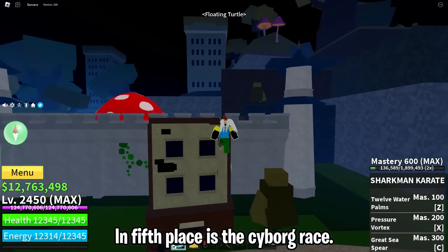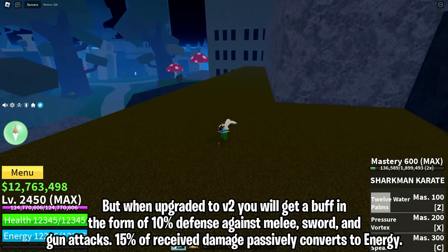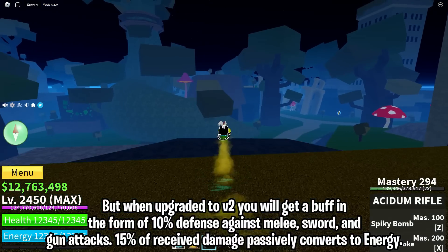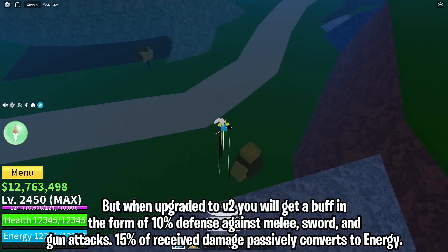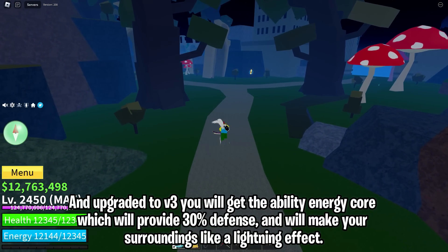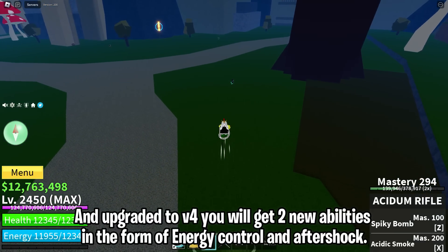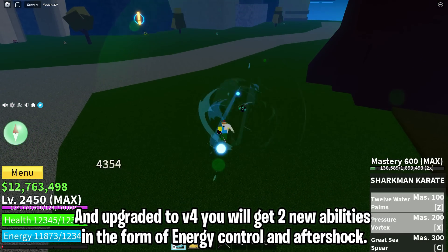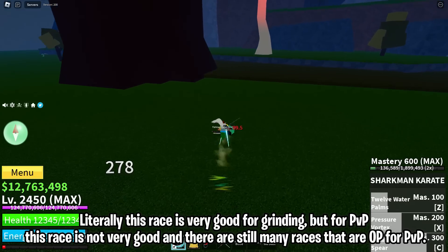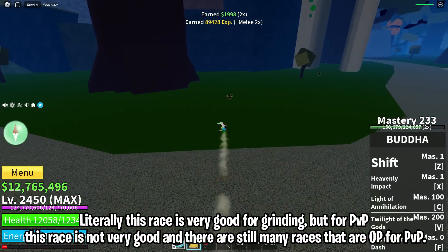In fifth place is the Cyborg race. When upgraded to v1 this race does not have any buff, but when upgraded to v2 you will get 10% defense against melee, sword, and gun attacks, and 15% of received damage passively converts to energy. Upgraded to v3 you will get the ability Energy Core, which provides 30% defense and gives your surroundings a lightning effect. Upgraded to v4 you will get two new abilities: Energy Control and Aftershock. This race is very good for grinding, but for PvP it is not very strong compared to other races.